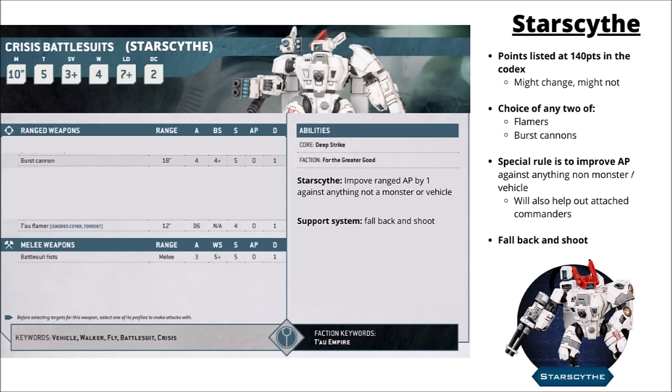First up is the cheapest one — the Starscythe loadout, listed at 140 points in the Codex. These are essentially completely new units given how radically different they function, and having far less damage threat it does make sense they might go down in cost. The Starscythe Crisis suits get the choice of any two of Flamers or Burst Cannons. Burst Cannons give you 4 shots at 18 inches, Strength 5, AP 0, Damage 1. Flamers are the standard D6 Torrent hits with Ignores Cover, Strength 4, AP 0, Damage 1.